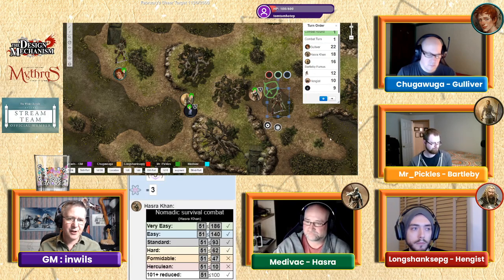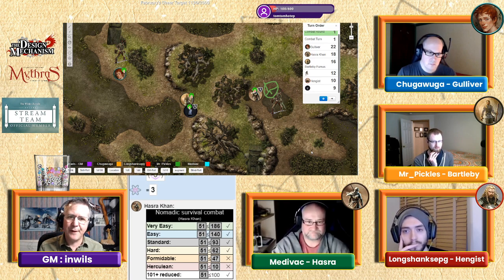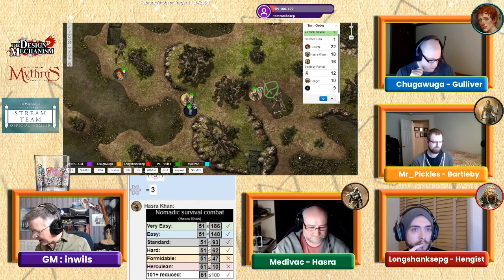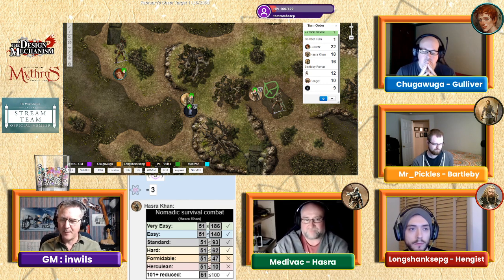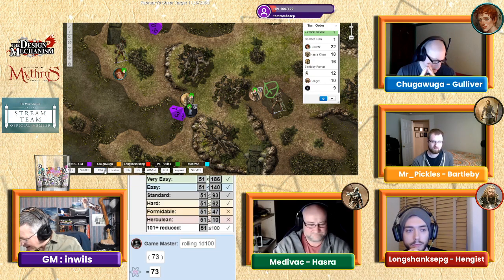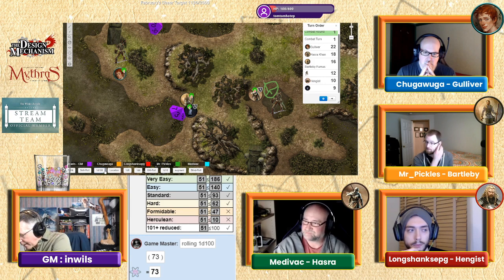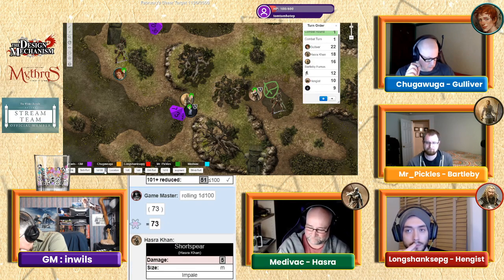You hit it — you jab your spear at it, a reflex thrust. It's still trying to get out of the water so it can't evade or roll out of the way, but it does have its scimitar out so it can try to block your attack. It fails its skill roll, so you get a special hit — choose location: head. Damage is five points to its head.